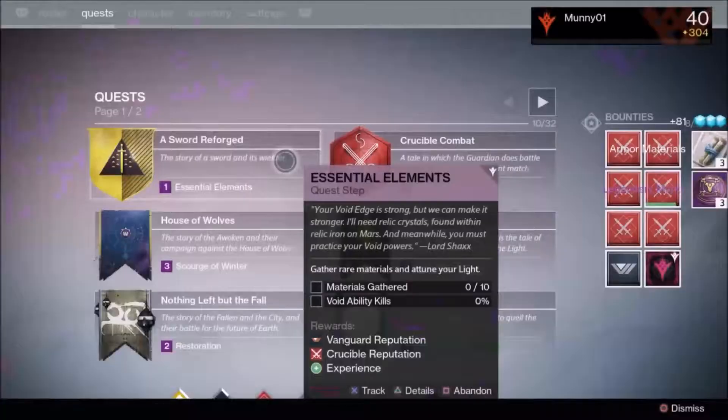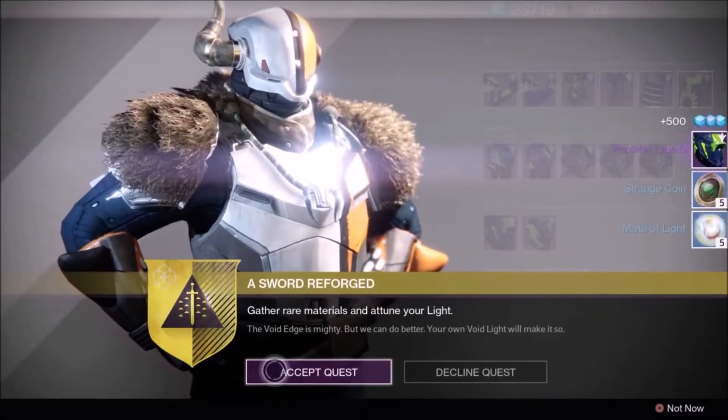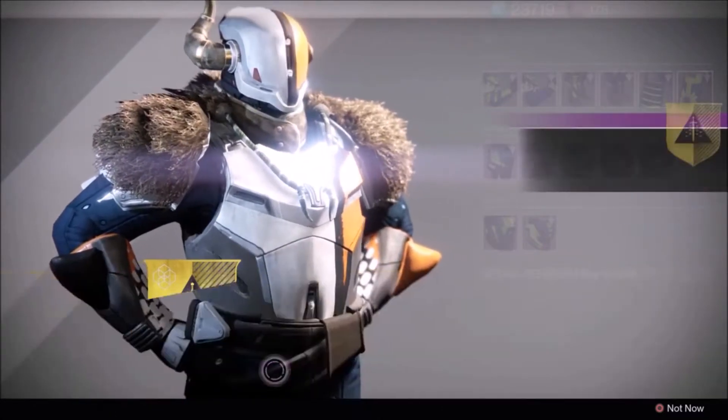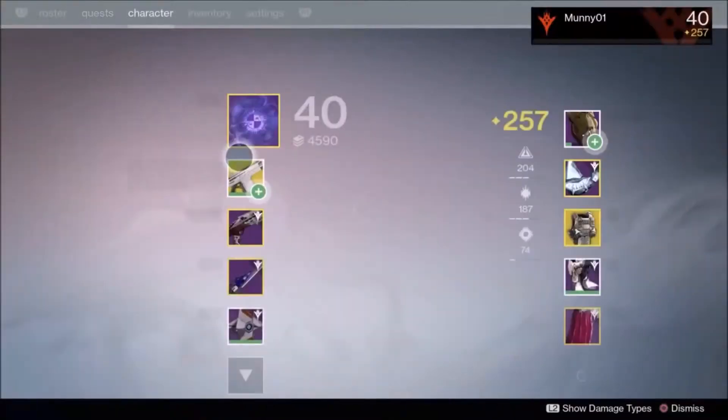Today I want to show you guys how I completed the Essential Elements quest, which is obtained from Lord Shaxx in the tower. After completing step 4, or the Blade of Day, return to the Crucible Handler to obtain the quest. Essential Elements requires 500 void kills as a Titan.